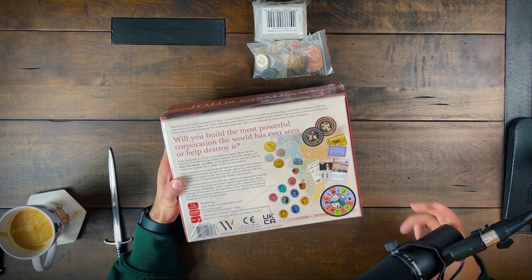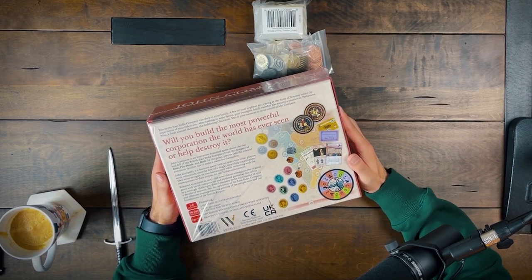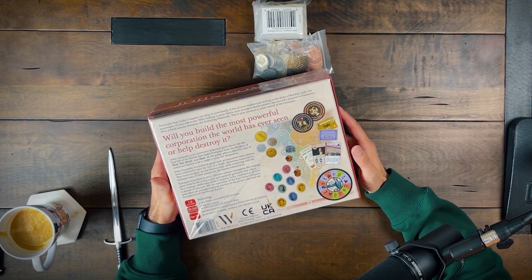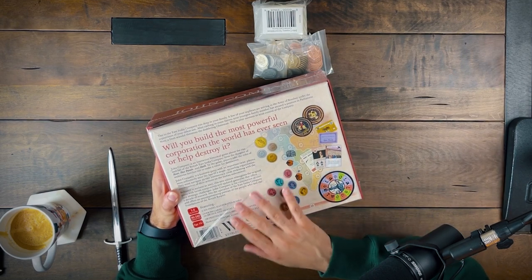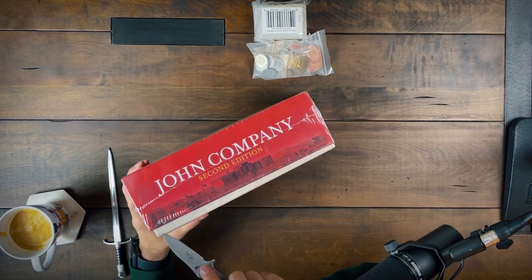Time to get into this box. I'm so excited about this game. It just looks so beautiful, so dang good. This is a one to six player game. It says 90 to 240 minutes. Age is 14 plus — it's a heavier game for sure. It is an interactive historical game about the rise and fall of the British East India Trading Company. This is going to be the designer of Root, Cole Wehrle — he's my favorite designer of all time. So this is one of the reasons why I wanted to unbox this on the channel and have this game really be that first unboxing.